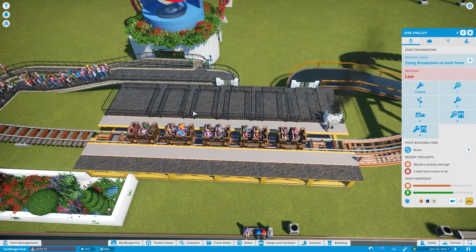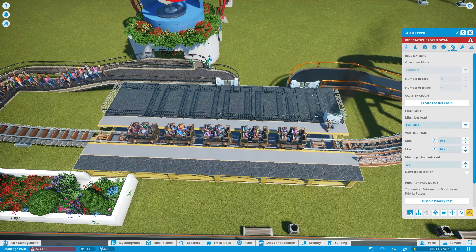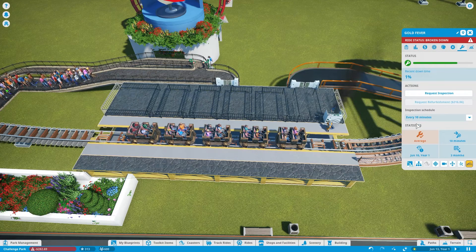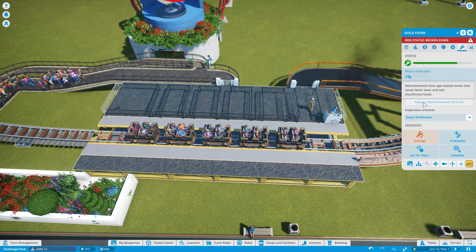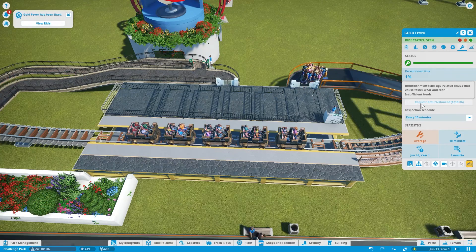For rides that are really important — your best money-making rides — you can set them to have maintenance more often. This one we could say, check it every 10 minutes. We want as few breakdowns as possible. And if it's getting old, we can also request a refurbishment to fix wear and tear issues.